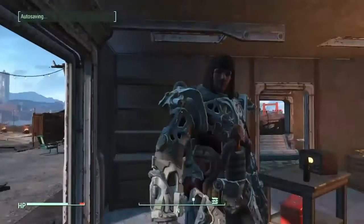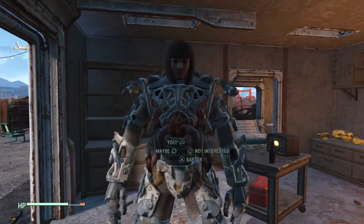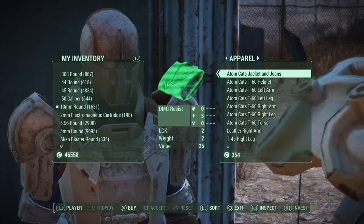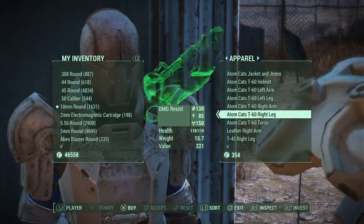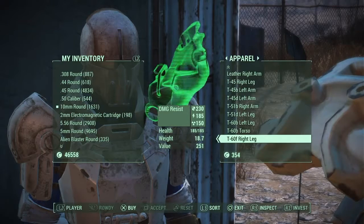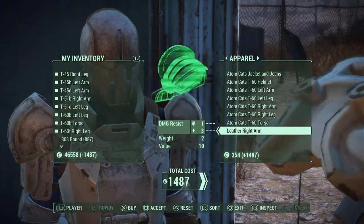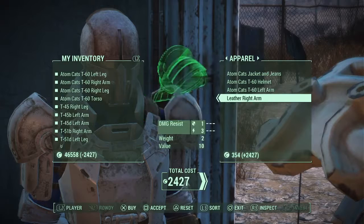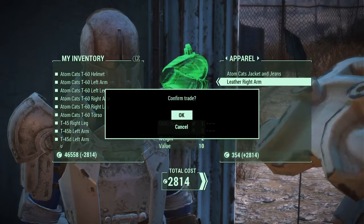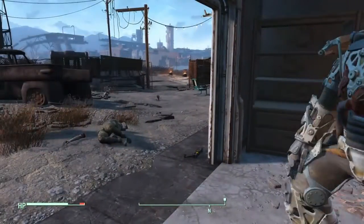Here's one of the vendors at the Atom Cat's Garage — she sells power armor parts. I went ahead and picked her clean. She had T-51, T-45, and T-60 armor. After you do their quest and become a friend, you can also get the complete Atom Cat's helmet. Let her inventory reset and go back to see what else she's got — that's how I got my complete Atom Cat's power armor.